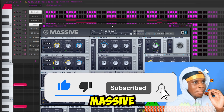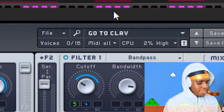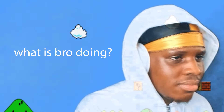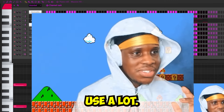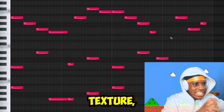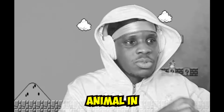Then I opened up Massive a second time and used this preset called 'Go to Clap.' It's a pretty sick preset — one of my secret rage presets that I use a lot. It's actually pretty crazy because it has this whiny texture; it sounds like some strange animal in the wilderness.